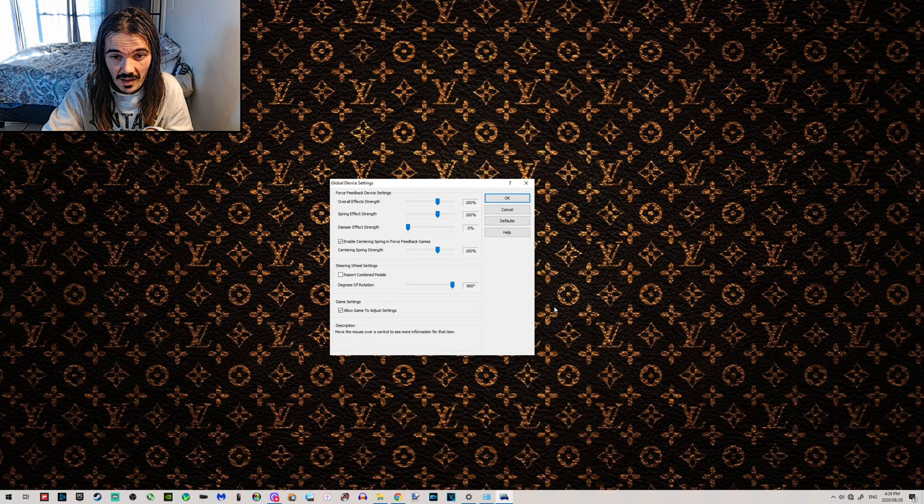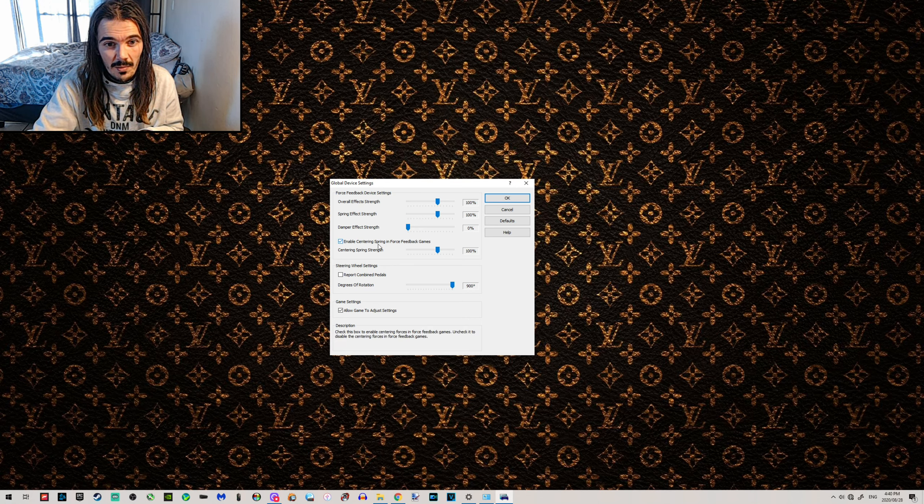If you're just going to use a casual car, 900 degrees is the way to go. The only things I've changed in the profiler are the wheel rotation and enabling center spring.